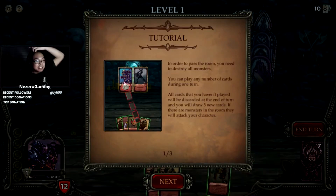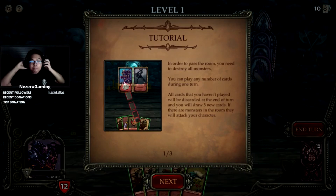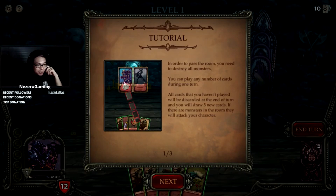In order to pass the room you need to destroy all the monsters. Let's turn the music down a bit. You can play any number of cards during one turn. All cards that you haven't played will be discarded at the end of the turn, and you will draw five new cards. Okay, so it's like Slay the Spire.